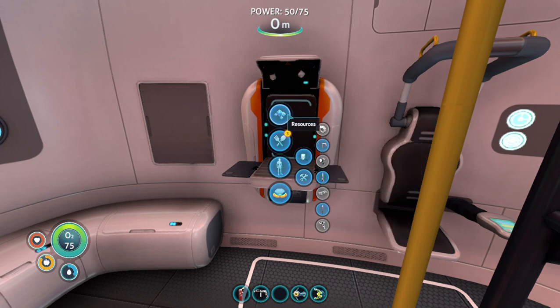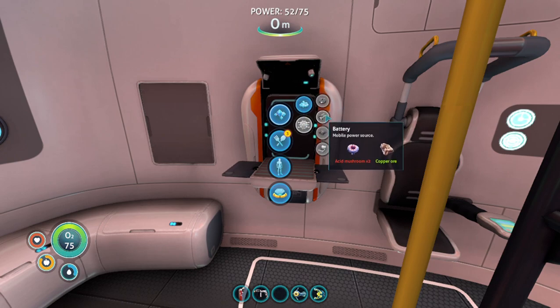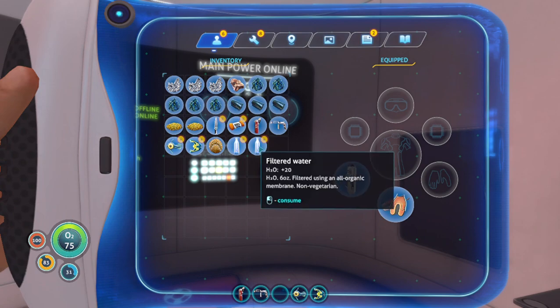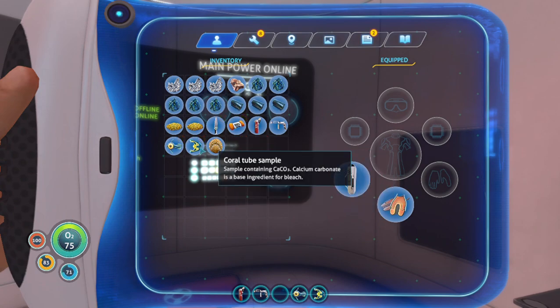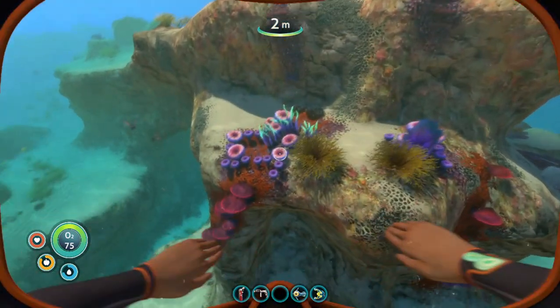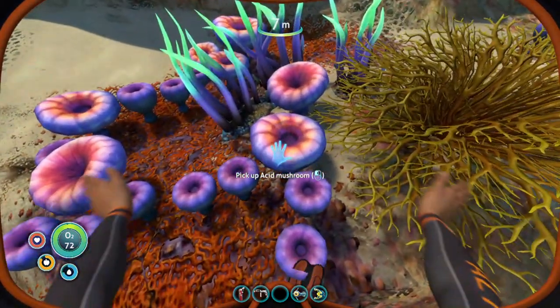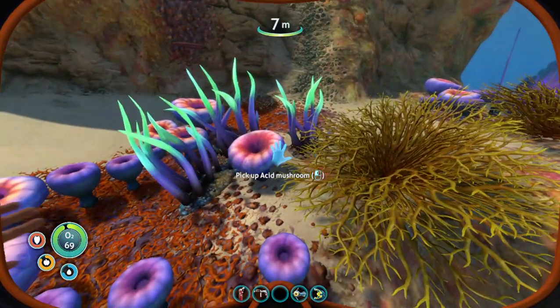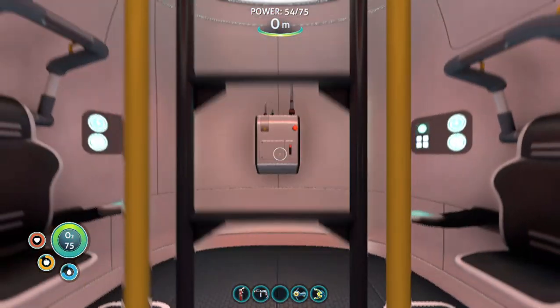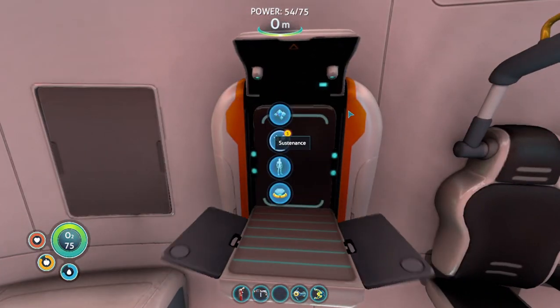We need a scanner and a battery for that. We need two acid mushrooms for a battery. Let's drink some water first. Let's get some acid mushrooms to make a battery. Every two acid mushrooms plus one piece of copper makes a battery — you're going to be making a lot of batteries because a lot of things need batteries.